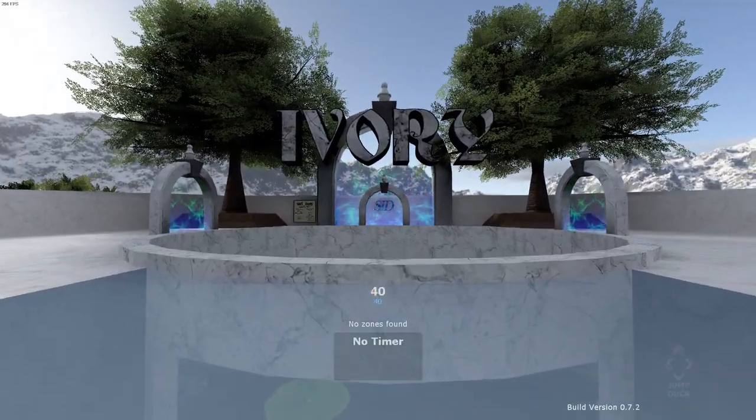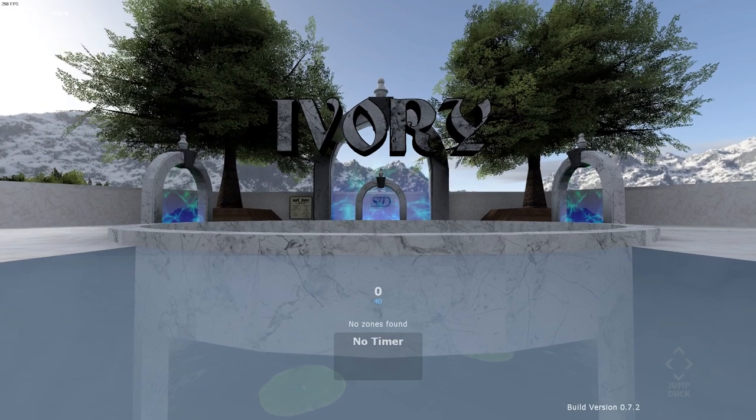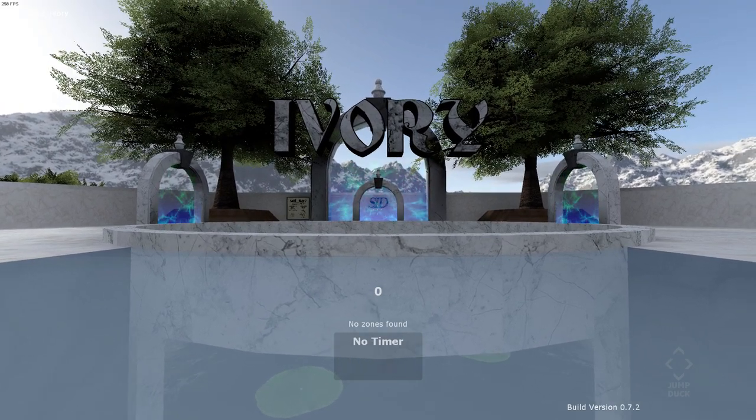Load your map of choice — the map that you want to zone. It says 'no zones found' because there are no zones.